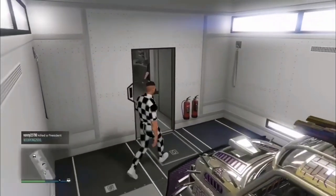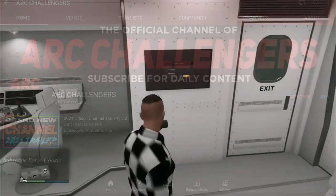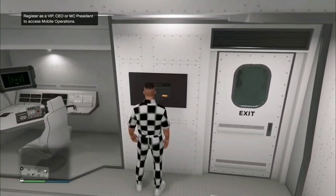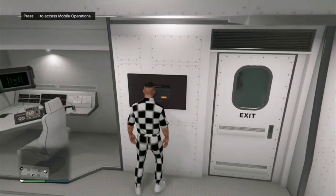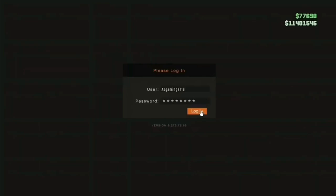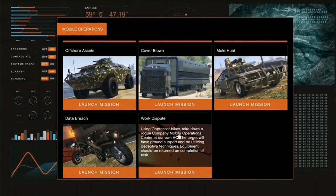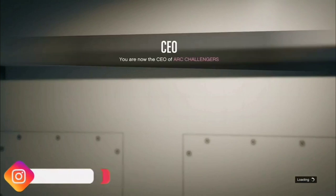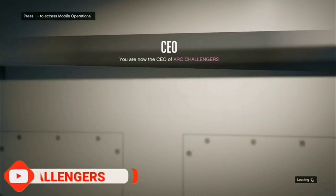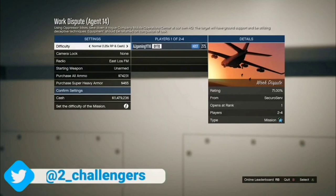The final method is how to get red and black joggers. You need an MOC for this. A big shout-out to Arc Challengers who owns this footage. Register as a CEO, go into your MOC, and make sure you have all the missions unlocked — data breach and all of them. You need a mission called 'Work Dispute.' Confirm and start it up. Important: if you host, you get black joggers; if your friend hosts, they get black joggers and you get red joggers.